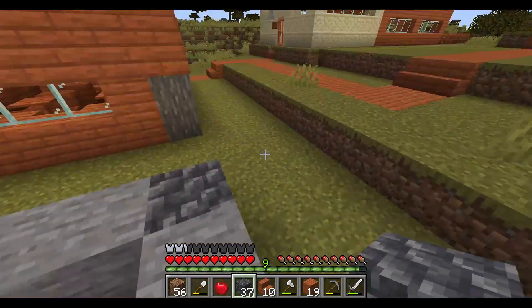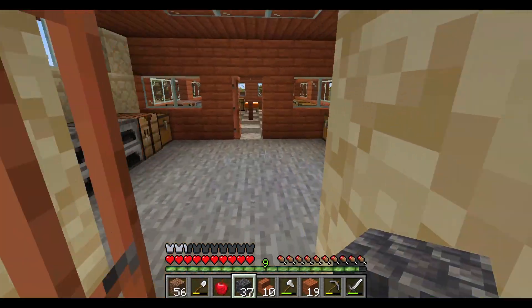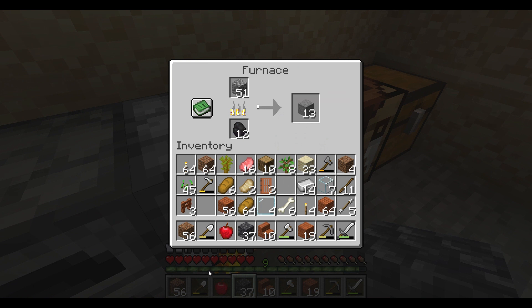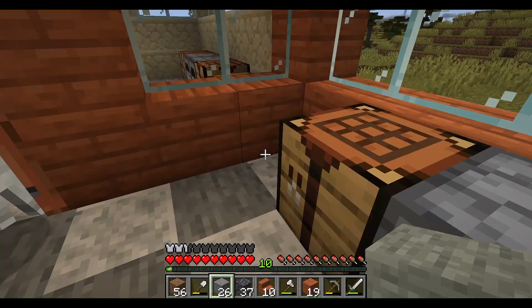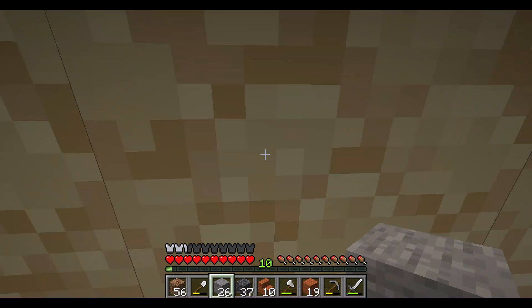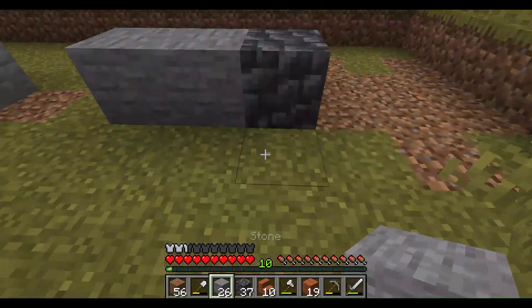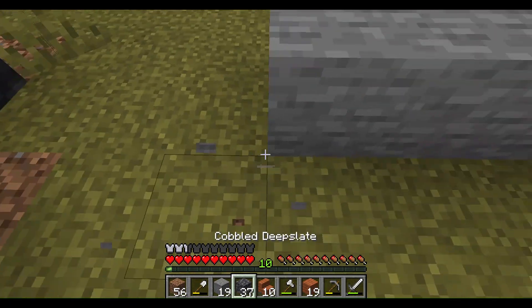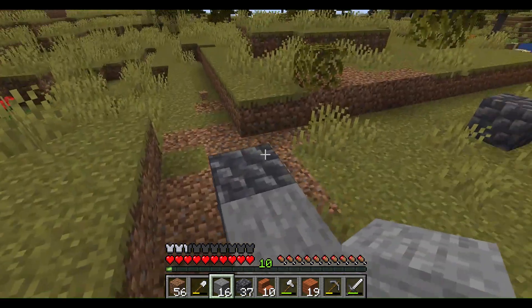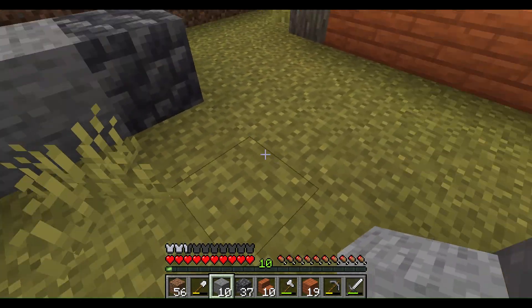So this is my clothing shop. I'll need to collect some more leather and iron to put on some nice clothes in there. I'm on level 10 now — happy days! I need to make some doors. What should I make them out of? I hate breaking stone because it turns into cobblestone.